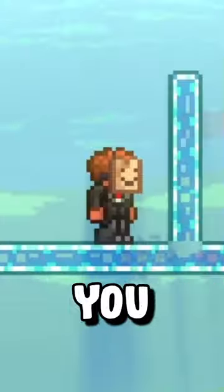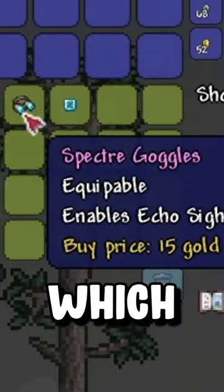You can get these blocks for 15 silver when talking to the Cyborg in a graveyard. You are also able to see the blocks with Specter Goggles, which can also be bought from the Cyborg for 15 gold under the same condition.